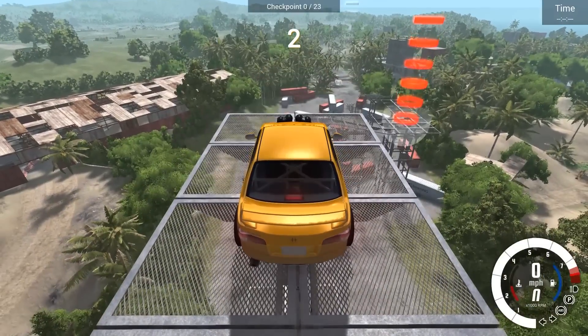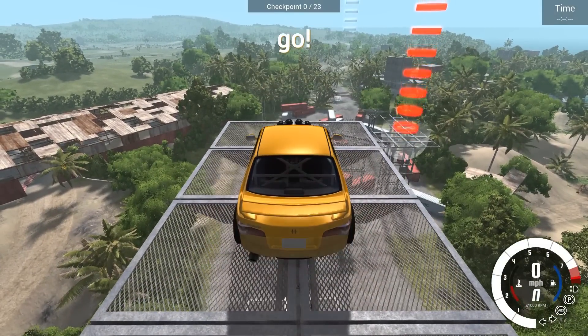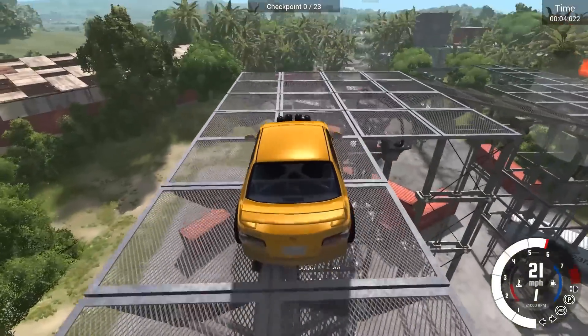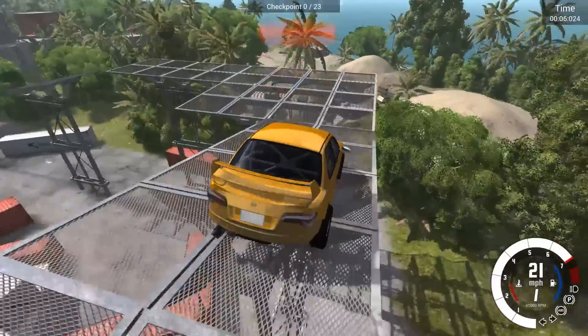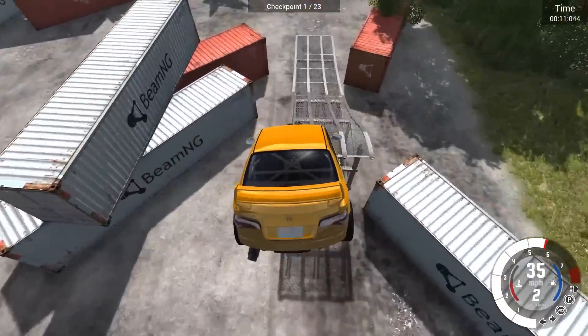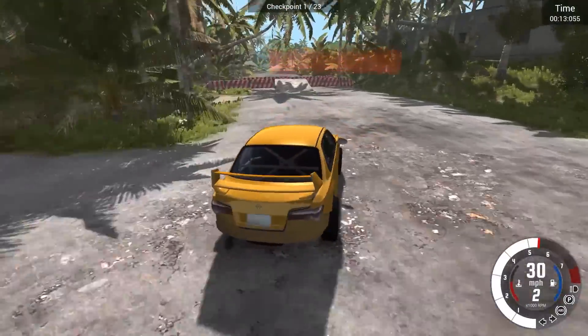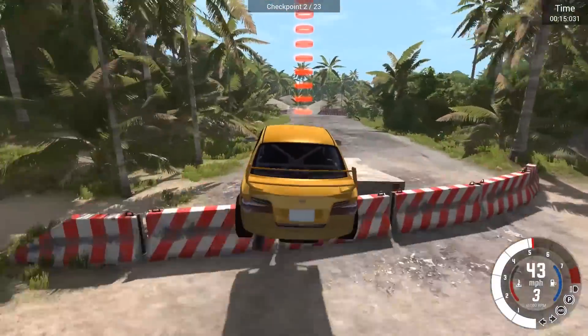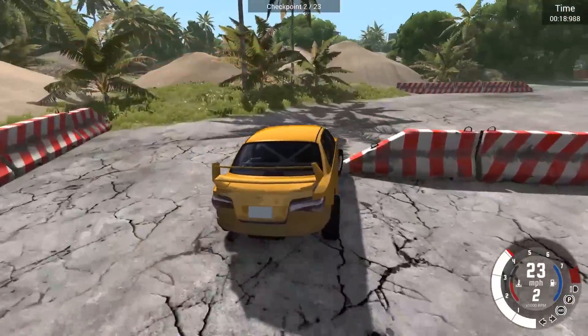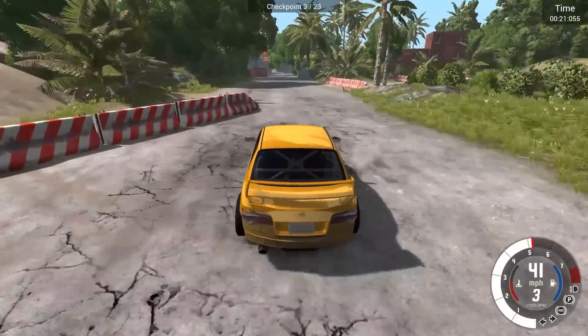I actually should pay more attention — it said hold it wide open on the first jump, which I'm assuming is this. Okay, that was good. I thought I held it wide open last time but apparently I didn't. Let's hit the platform — okay I did make it. I need to pay attention. I gotta hit that really in the center because if I miss that it's gonna be very bad. I'm surprised I didn't destroy the car there.